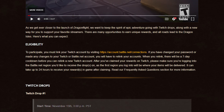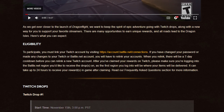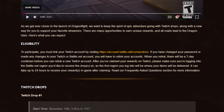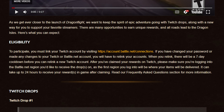Let's talk about the setup. How do you get Twitch drops and how do you receive them as a viewer? Both methods are the same — all you have to do is connect your Battle.net account to your Twitch. This can be done at account.battle.net/connections. I'll leave a link in the description. Just link your Twitch account there and you're ready to go. Keep in mind if you change your password or make changes to your Twitch or Battle.net account, you'll need to relink, and there's a seven-day cooldown before you can relink a new Twitch account.